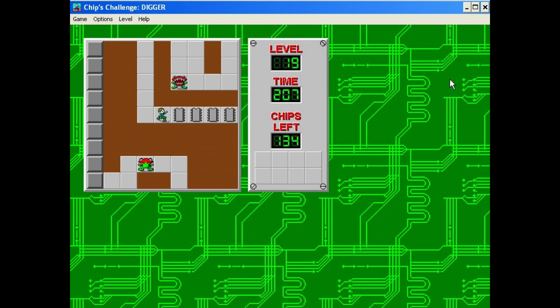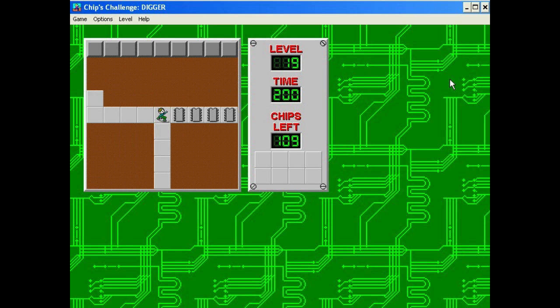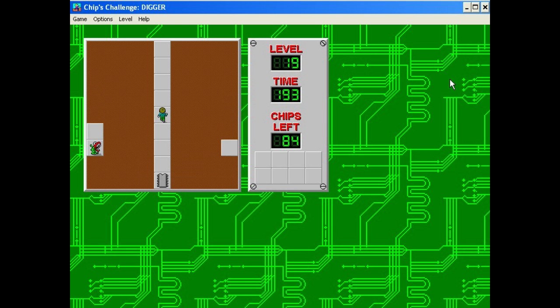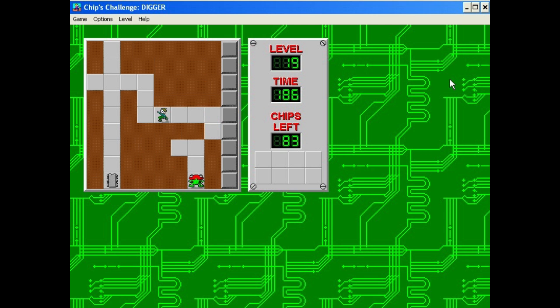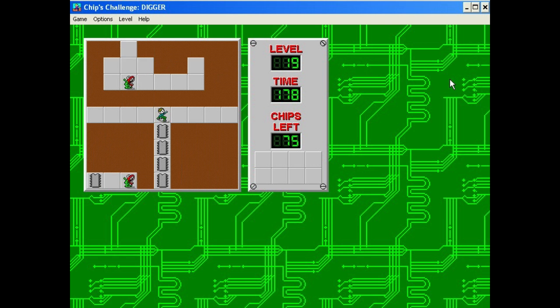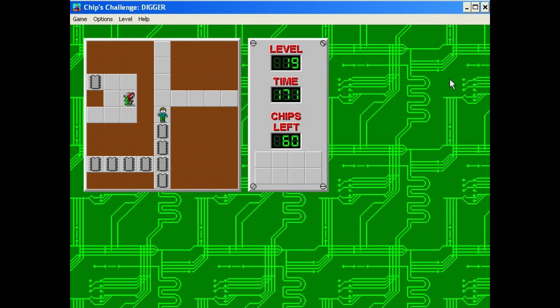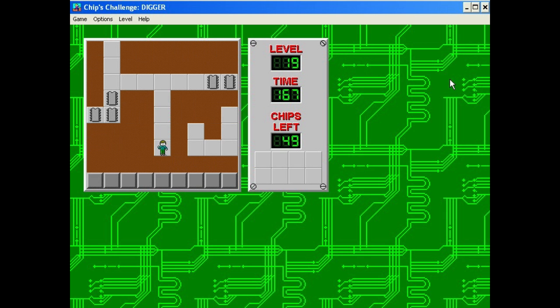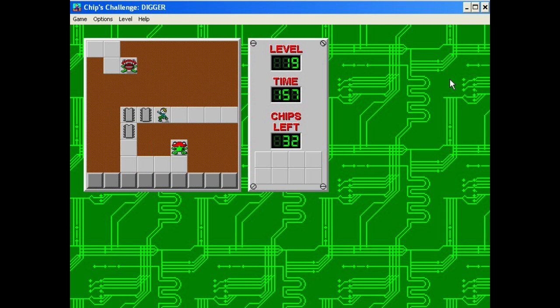Digger. This level I remember being annoying, but I was never actually stuck on it for a while. Basically, get the chips — but you can't just do that because you'll die. Because the way the game calculates movement, monsters go first. So if you were to try to steal that from him, you'd get killed. I used to think these enemies were toads — like, 'oh, they're just toads with giant lips.' Turns out that's not right; they're just called teeth.